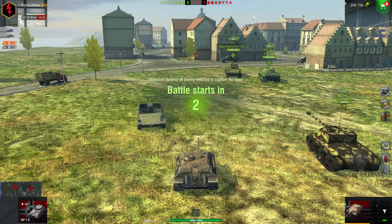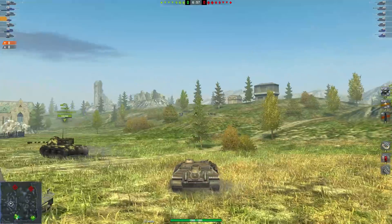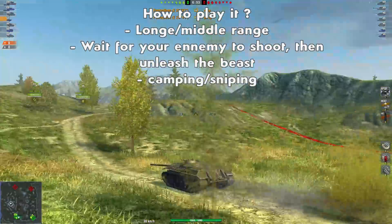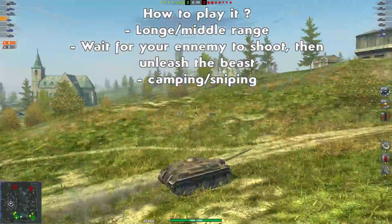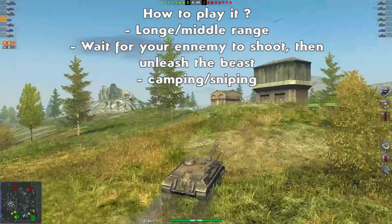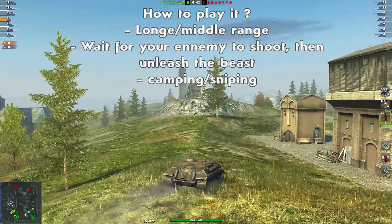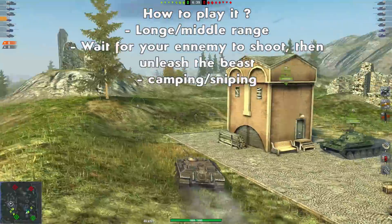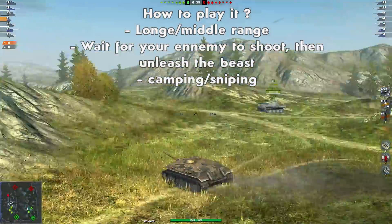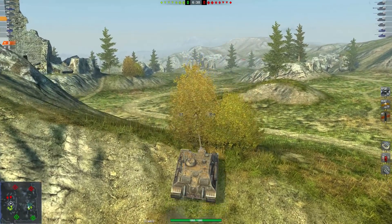First we're going to see how the tank performs when you're not top tier, facing tier 8s. As always, I'm using the great mobility of the tank to climb up with the mediums, because you can use it as medium support. If you stay in the back, your camo is going to do the trick. As you can see, the tank is really really small, and the smaller the tank, the better the camo — and here it's clearly no exception to that rule.